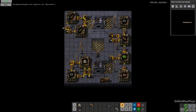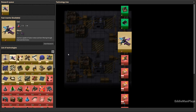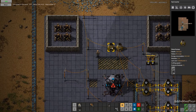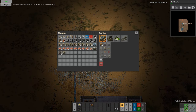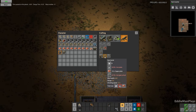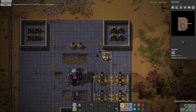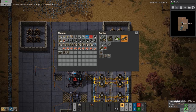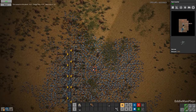We only have that, that's fine. Let's pick a science — mining productivity two is done, we need the fast inserter, let's research that. That's for stone smelting. We need iron to make ourselves some more turrets. We have a hundred ammo.